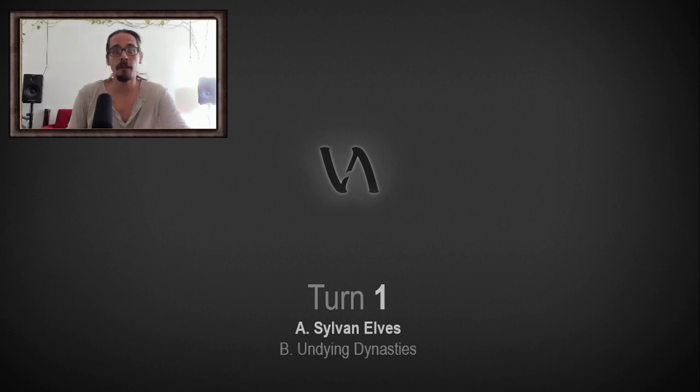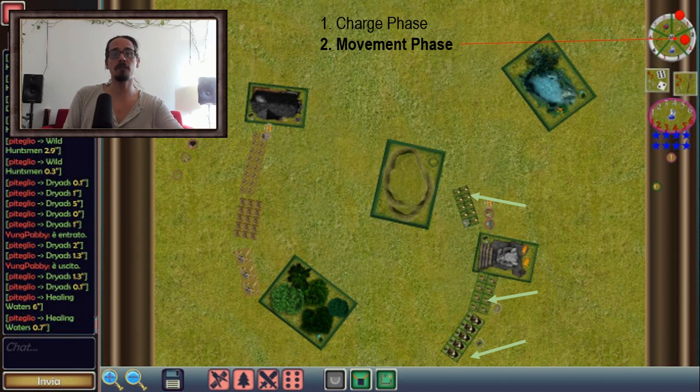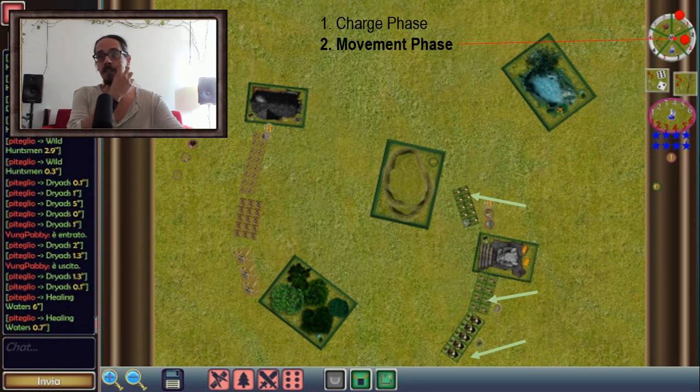We're ready to start with turn one. The Sylvan Elves deployed first, so they have the first turn. Turns are divided into phases — phase one is the charge phase; you can follow the counter in the top right to know which phase we're in. Nothing happens in the charge phase because you need to be closer to charge your opponent. In the movement phase I moved the Sylvan Elves units forward. You can move units forward, backwards, or sideways — this movement starts putting some pressure and keeps everything close together.